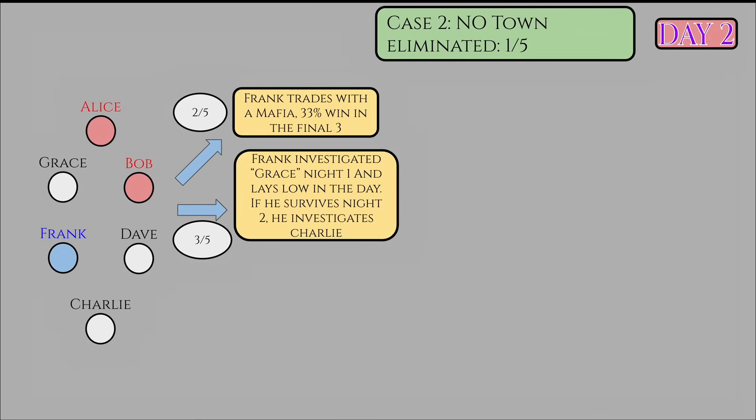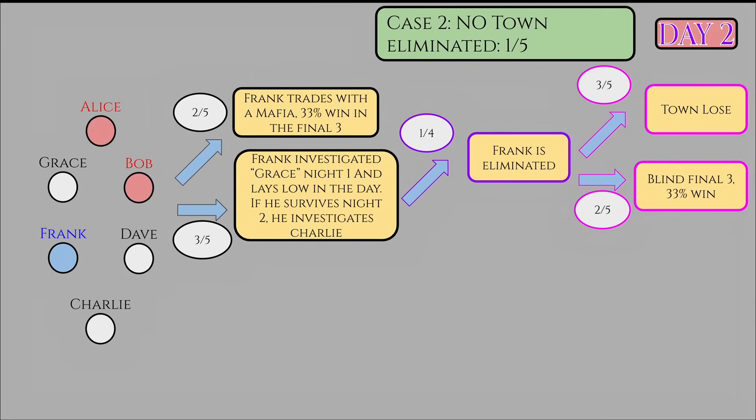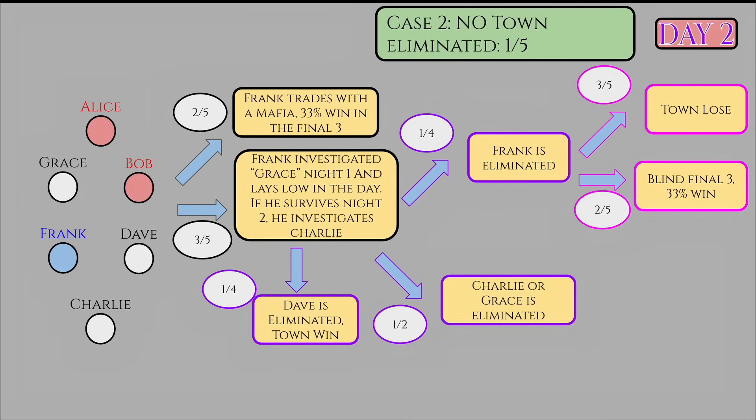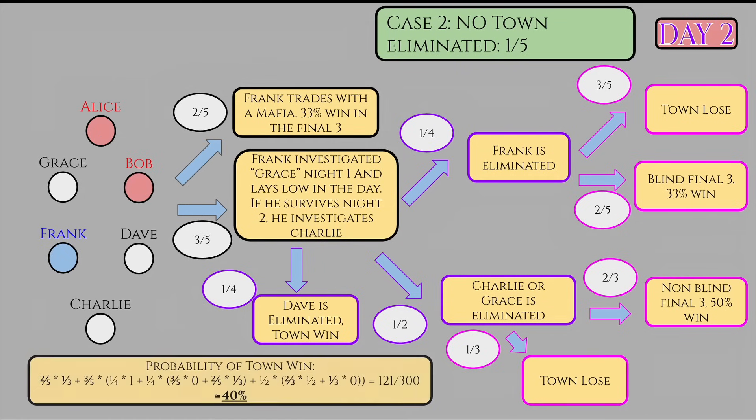If Frank finds a town on night one, say Grace by symmetry, Frank should wait another night. If he outs now, he can't get another check and the town basically just lose. Events happening in black are day two events, events in purple are night two events, and events in pink are day three events. If Frank is eliminated — which happens 25% of the time — the town have to make a 2-in-5 shot of identifying the Mafia or the game is over. However, if they succeed, they have a blind final three. If Frank isn't eliminated, he now has two checks in store. Suppose he has Grace and Charlie cleared. 25% of the time, Dave is eliminated, and the town actually have a majority with all possible information — a 100% win. The last 50% of the time, Frank only has one useful check, the town has to vote someone out. If successful, it's a known final three where Frank is eliminated that night, probability 2/3. If they aren't successful, the number of Mafia equals the number of town, probability 1/3, so the town lose. Plugging everything into the formula, we get an answer of 121/300, which is about 40%.